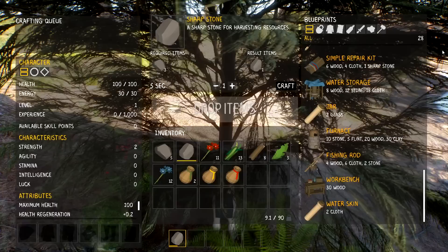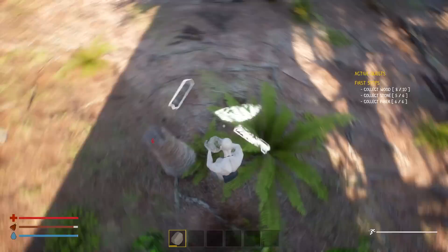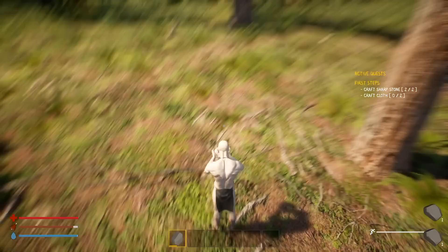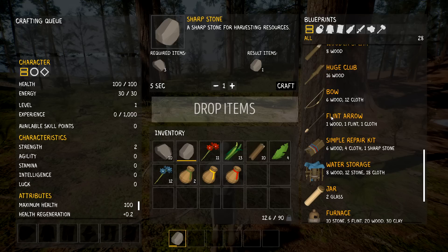Maybe we should just make an axe quickly rather than sit here for a while. Five wood - I think this is what we're going to end up doing. We also have our health, food, and water we have to worry about. Better if those things would stop sliding down the hill every two seconds! Let's craft sharp stones - two of them. We have that and cloth. I think we've got everything we need. I'll need to search for cloth - let me scroll through.